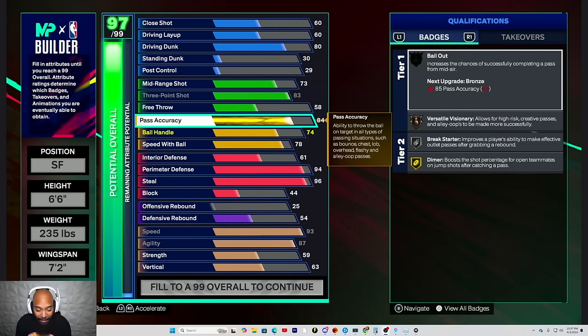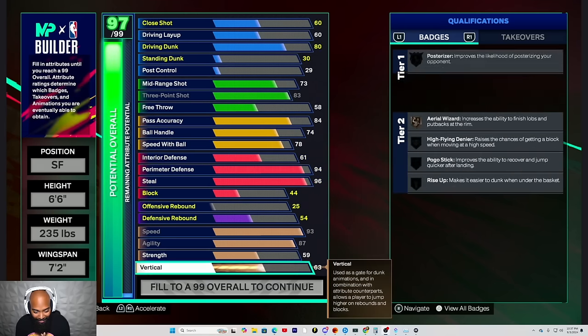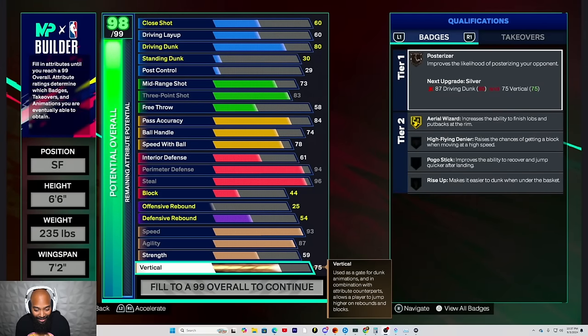Let me go ahead and get that 75 vertical, please. Hold on, let me do this real quick — transform, flip horizontal. So, 75 vertical. Yes sir. Now go ahead and max that strength off for me in real time.